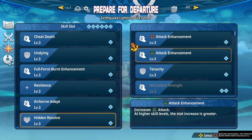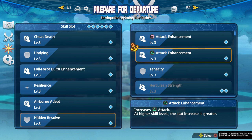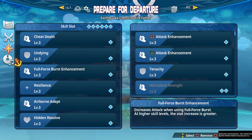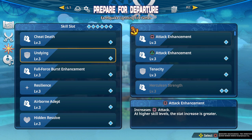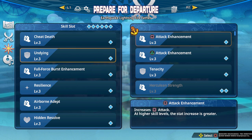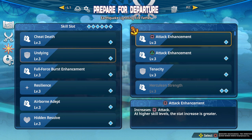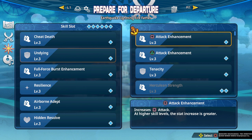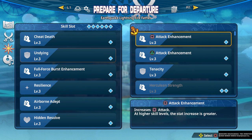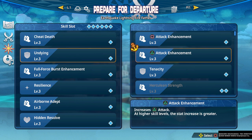Next up we have the square and triangle attack enhancements. These are not super strong modifiers, however there are some instances where they can be good — like if you don't have a better option, or maybe you want to play without Undying. These give you a 1.15 damage modifier. They can be really decent for certain characters — like Luffy when he goes into Snake Man, the square attack enhancement can be really strong because his square strings are so long. Carrot is another character that uses a lot of squares. Speed type characters in general will use a lot of square attacks, so this can pay off for them.